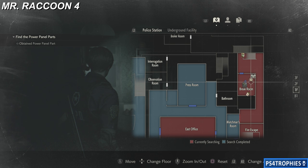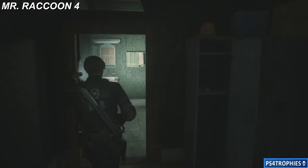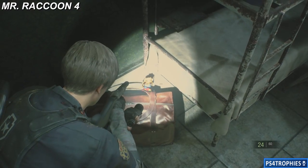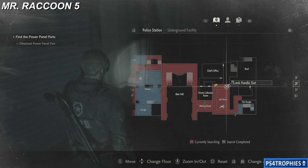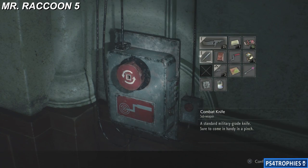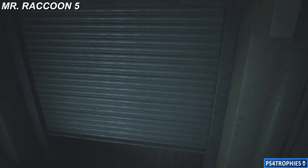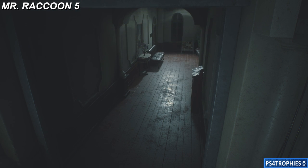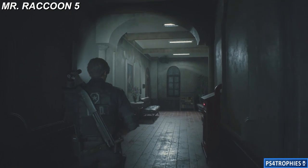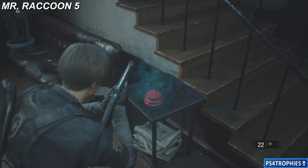We've left the underground parking garage area and we are back upstairs in the break room. In addition to an item box and a typewriter, there's a Mr. Raccoon hidden behind this bag next to the bed. Mr. Raccoon number five — you're going to use the crank we got underground in the parking garage area to open up a shuttered door. Inside is going to be clearly the most obvious raccoon you can find in the game — it is literally going to be right in front of your face as we walk in. It won't be that difficult to spot.